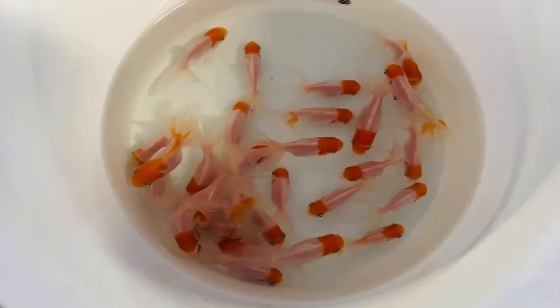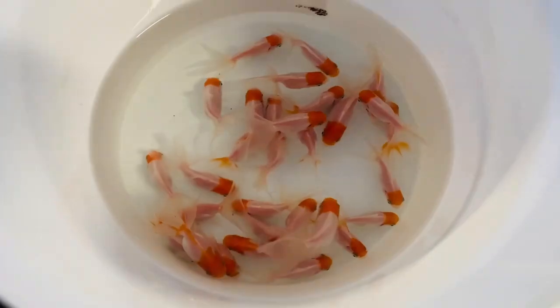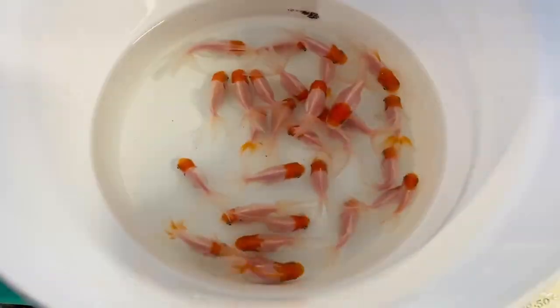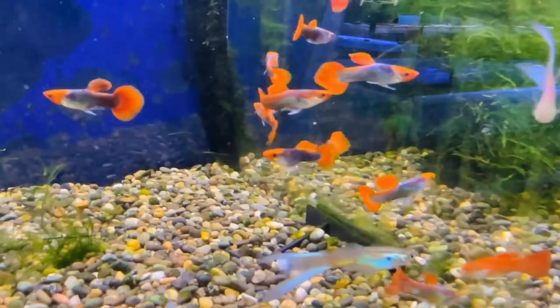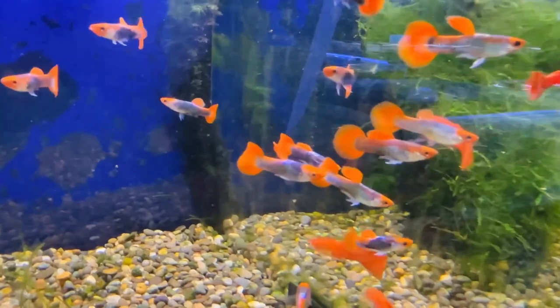The red cap fantails from above, under the annoying LED light which is kind of flickering - sorry about that. They look a lot better from above. Those are the red cap fantails. And there are the red tuxedo guppies in the tank - really nice guppies, a little bit easier to see in the tank, sorry about the reflections.